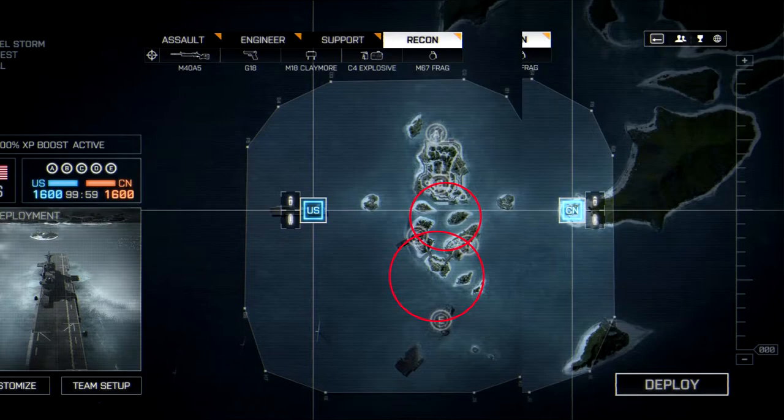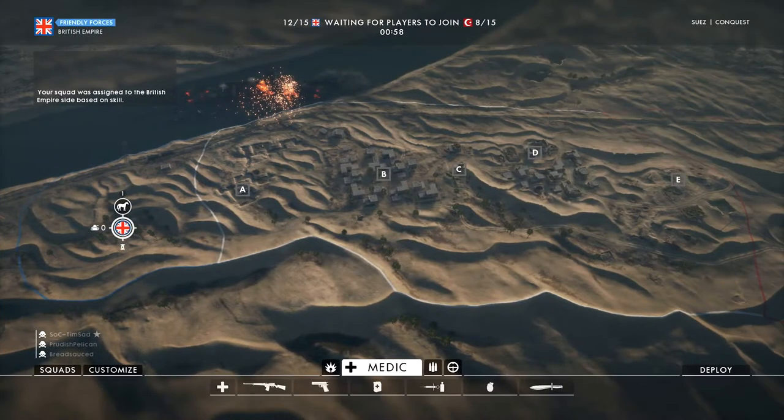Let's take a look at a linear map for comparison. The map we're looking at is Suez from Battlefield 1. As we can see, if we draw a line between flags A and E, all the flags are in a relatively straight line. Highlighting the obvious routes at the beginning of the round, it becomes clear that both teams have two designated flags to capture at the start, and then have an all-out battle for the last flag in the middle, which will be heavily contested. This allows for much more action-packed gameplay as the whole battle is concentrated on one point on the map.